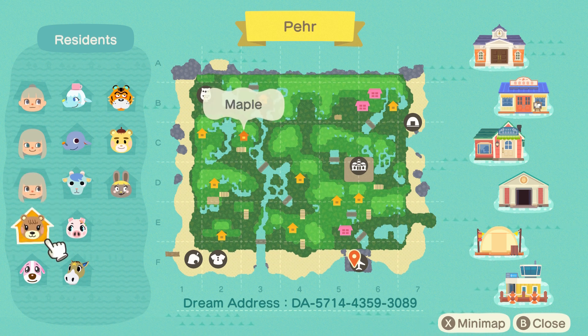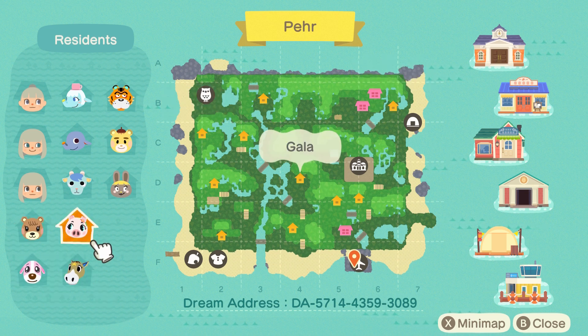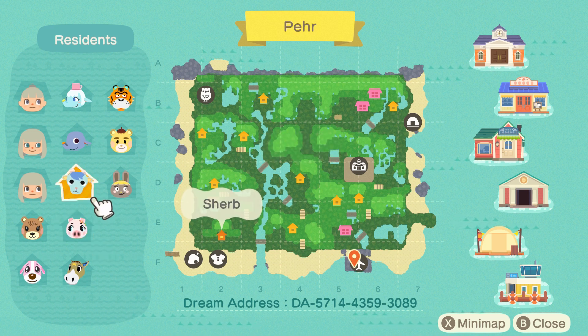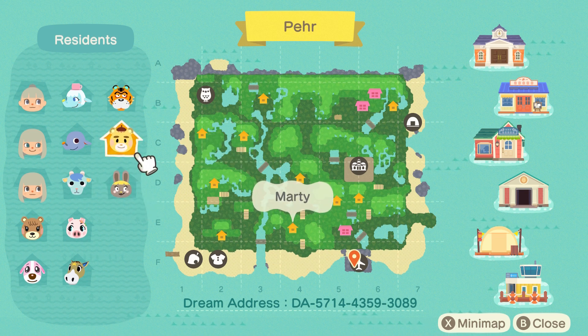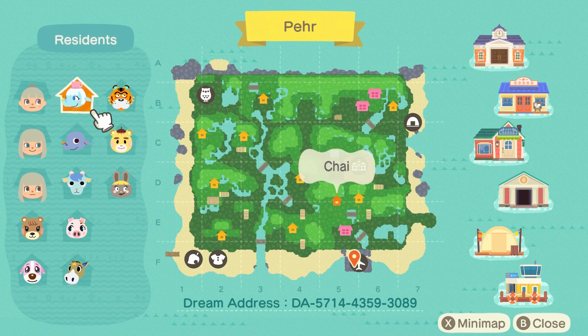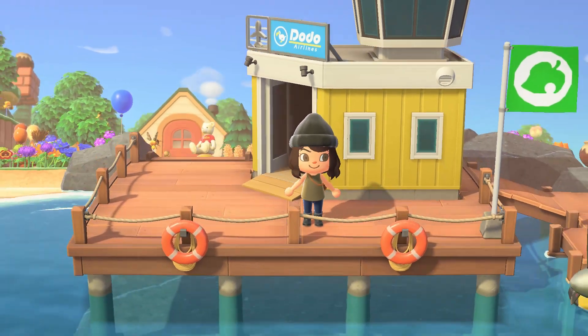For residents — holy cute lineup! We have Maple, of course you have to have a bear on a Winnie the Pooh themed island. We have Cookie, Winnie, Gala who I'm assuming is supposed to be Piglet, then we have Sherb, Bonbon, Marty who is very apropos for Winnie the Pooh, then we have Dizzy, Chai, and Rowan who I'm guessing is Tigger. So we have a lot of very familiar faces as far as the residents go.